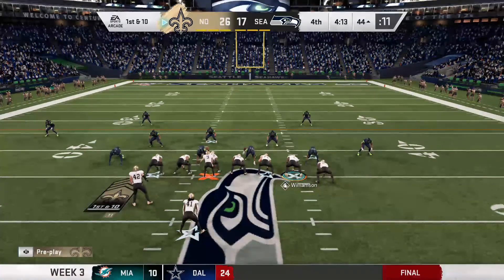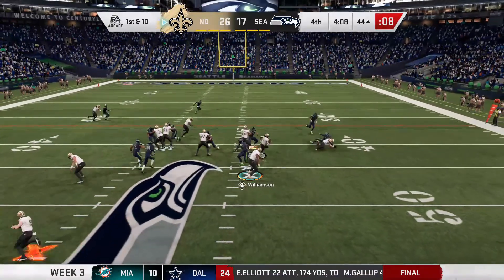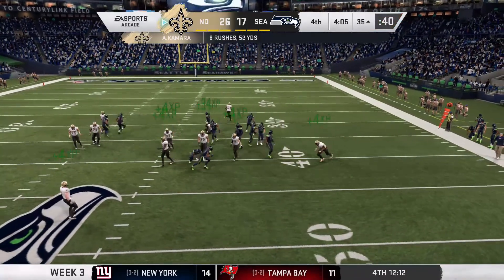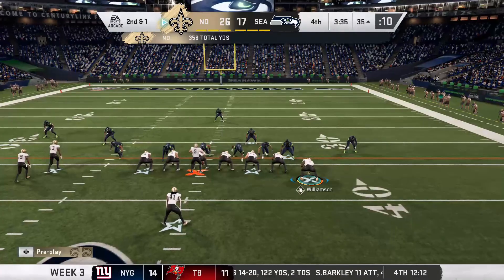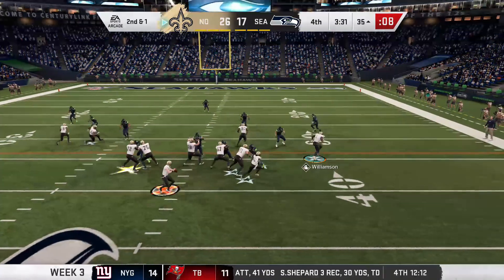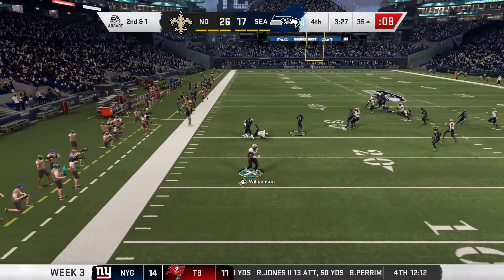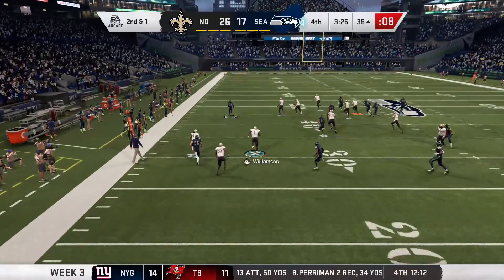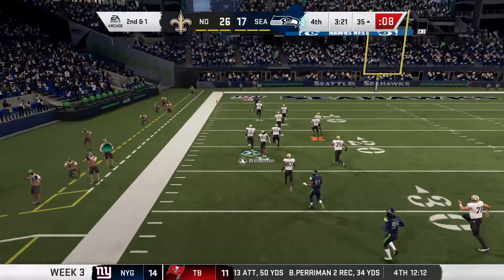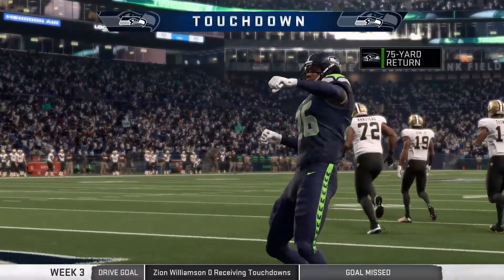Coach is sticking with the run game, wasting some clock. Alvin Kamara makes a man miss, jukes back in, and gets cracked but falls forward. Coach mixes it up with a pass play targeting Zion — and that's picked off! Drew Brees tried to find Zion but it's intercepted and he might run this back for six. He is! That's Shaquille Griffin on the pick-six — 75 yards.